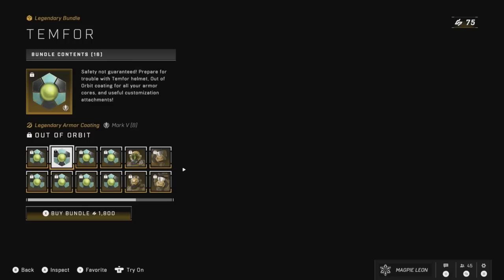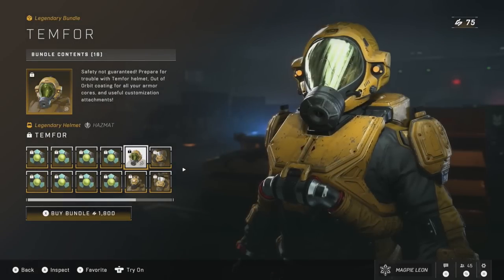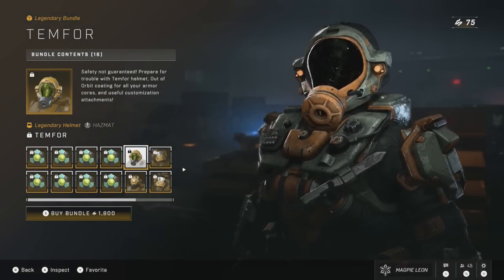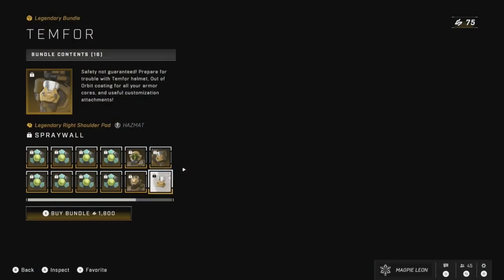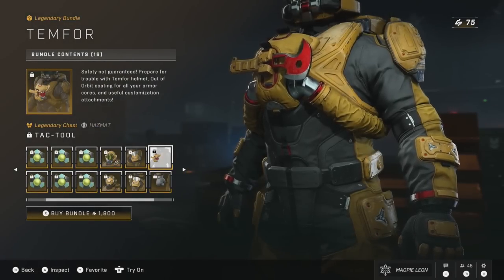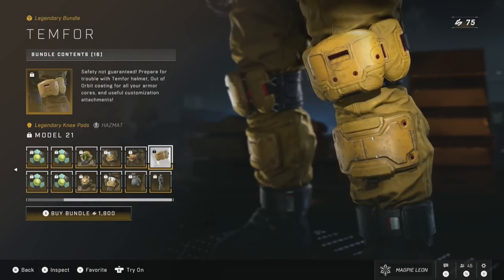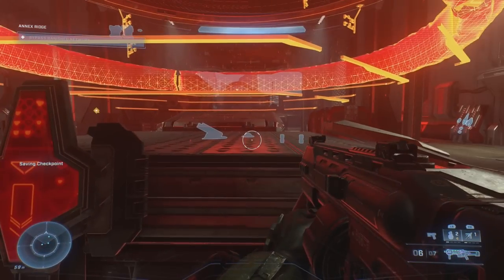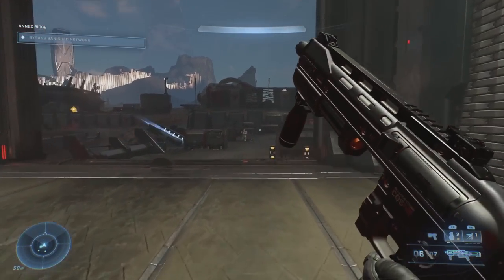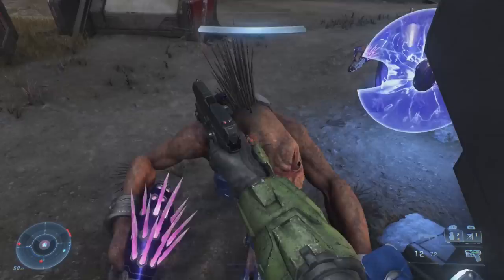Our final bundle this week is the 10-4 bundle, which is another Hazmat-themed one. This gives you the Out-of-Orbit armour coating for every core, which is kind of similar to two other coatings we've had this season — one of which is the Battle Pass purchase bonus. You get the 10-4 Legendary Helmet for Hazmat, which is really cool — I'm a big fan of this gas mask look — however, not a huge fan of the helmet attachment. You also get the Spray Wool Shoulder Pads, the Tack Tool Chest Piece, the Guard Grip Legendary Gloves, the Model 21 Knee Pads, and the Bio Foam Stance. For 1,800 credits, there are definitely better bundles, though you do get quite a few cool pieces for the Hazmat core. The coating is definitely way too similar to some of the other ones we've had.